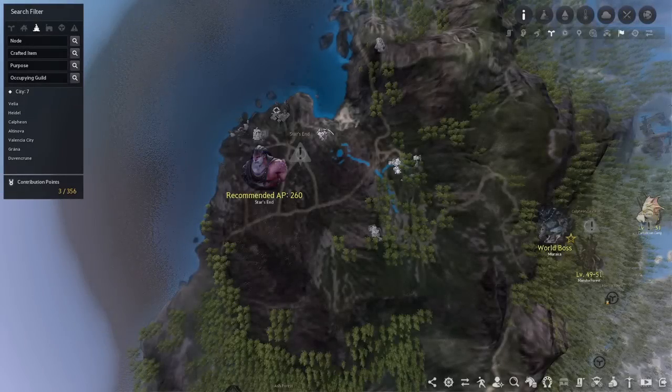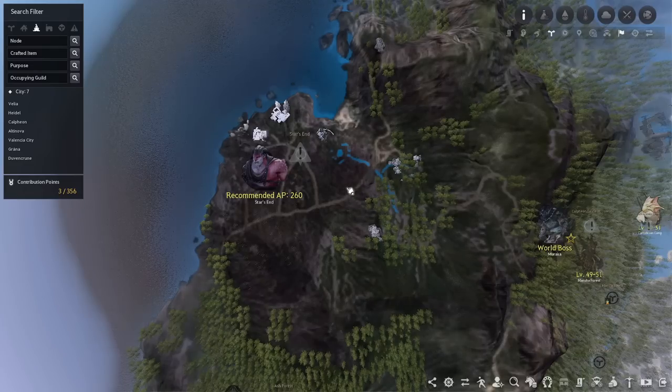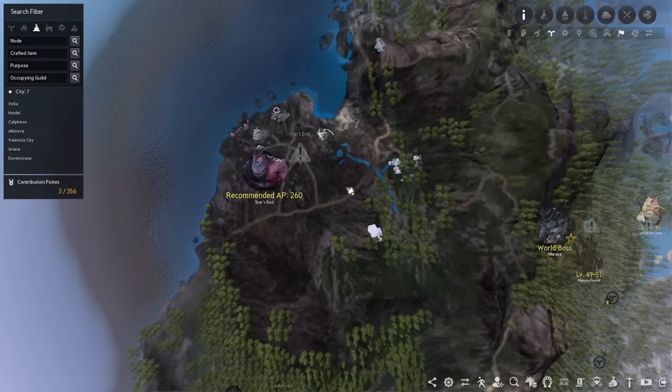At 245 AP you have Star's End. Some of the inner smaller rotations are doable at 245, but generally you want around 261 to 269 AP for the bigger rotations like Temple, Cliff, and Main. This place is known for being very contested with a lot of people asking for duels for spot, but it's still a decent grind spot if you want to try your luck at some Black Distortion Earrings.